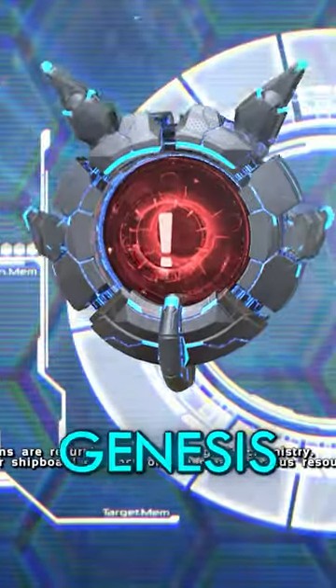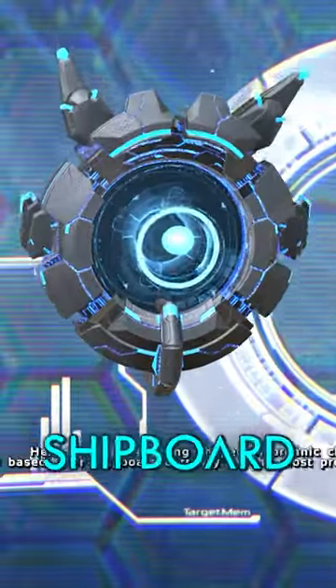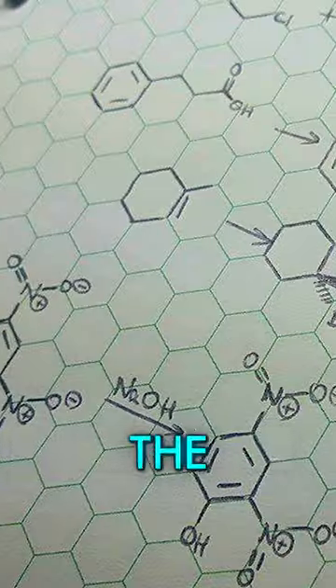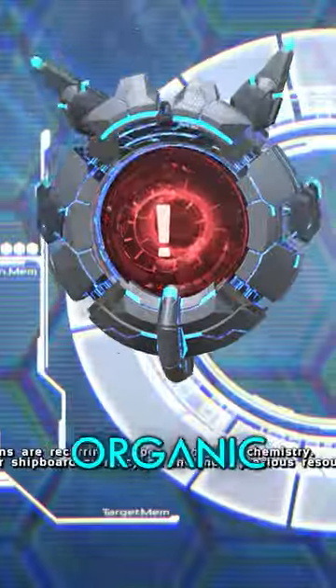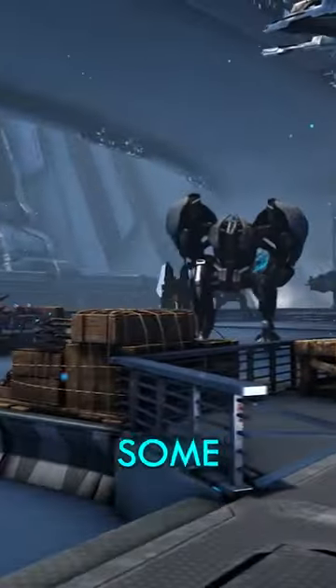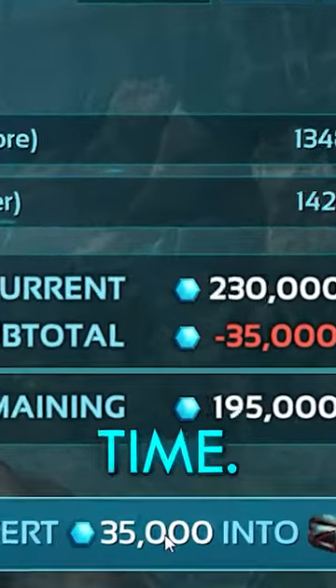Nevertheless, HLNA states in Genesis Part 2 that hexagons are a shipboard currency that was used by the crew. According to her, they're based off of the hexagons that are a reoccurring shape in organic chemistry and by extension earth life. Don't forget, the Genesis ship searched generations for a habitable world, so it's only natural that the crew would need some sort of currency to spend in that time.